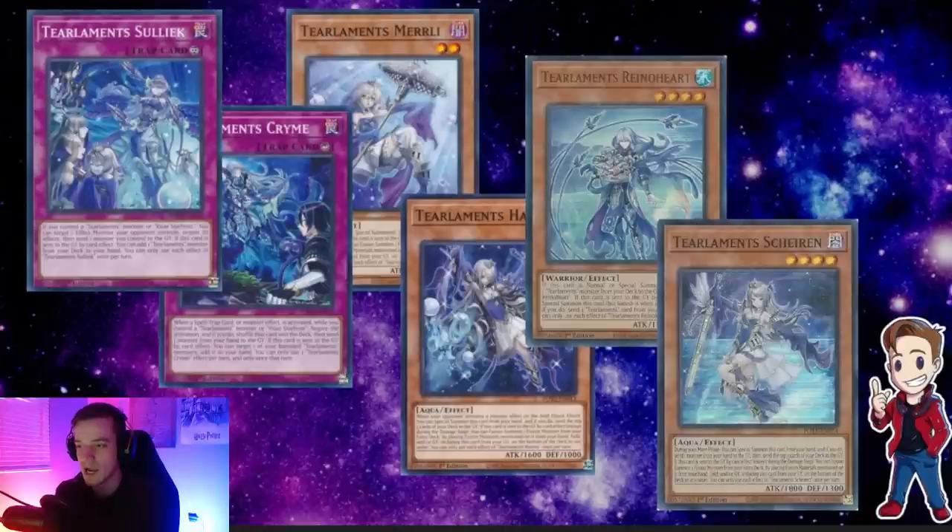Whenever I'm playing, I always keep track in my mind — I'll say okay, I've used Merrily, now I still need to use Havness and Chiron. Then I'll use Havness, and then remind myself the only one I have left is Chiron. I'll tell myself that several times while figuring out my line of play. There's a lot to keep track of in this deck, especially in long grind games in the mirror match. Because of using Havness on your opponent's turn, you go through so many names each turn — you really want to keep track of what you and your opponent have already used.